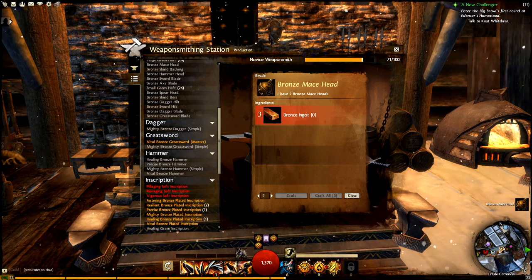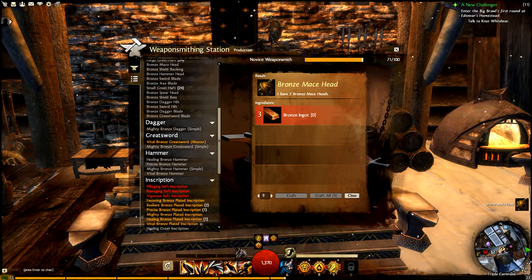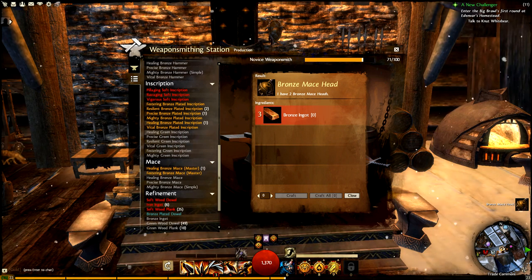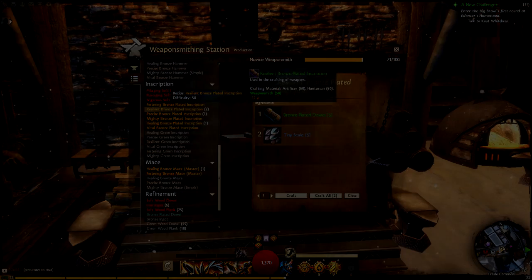The materials efficiency portion of this guide should apply to every crafting discipline except cooking, because cooking doesn't quite follow the same rules regarding materials. Enough with the introduction, let's get down to business.